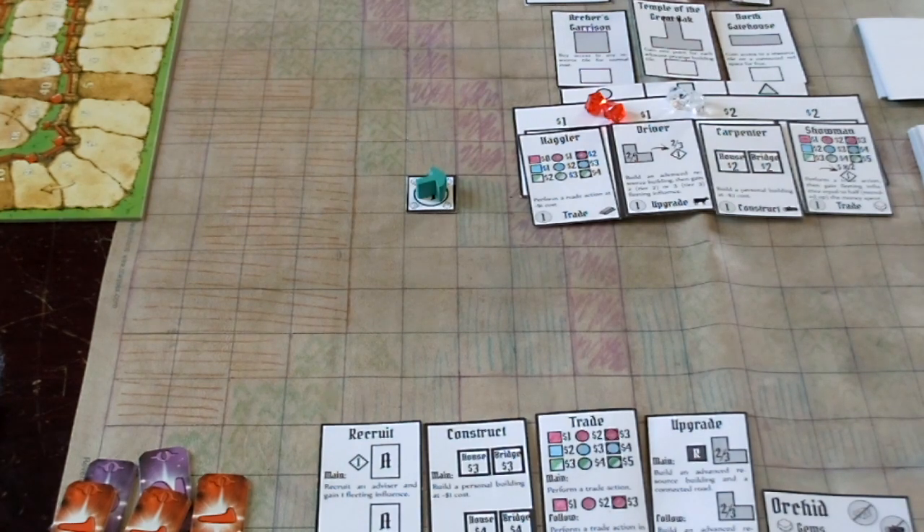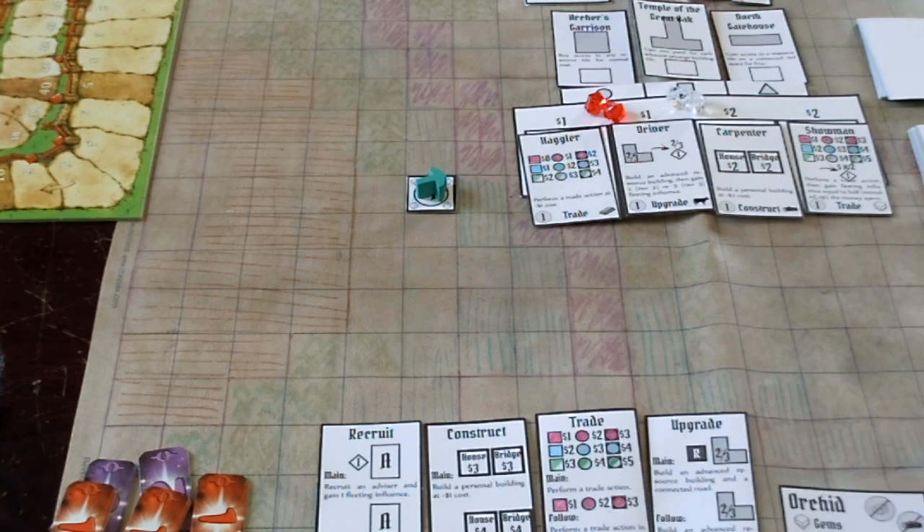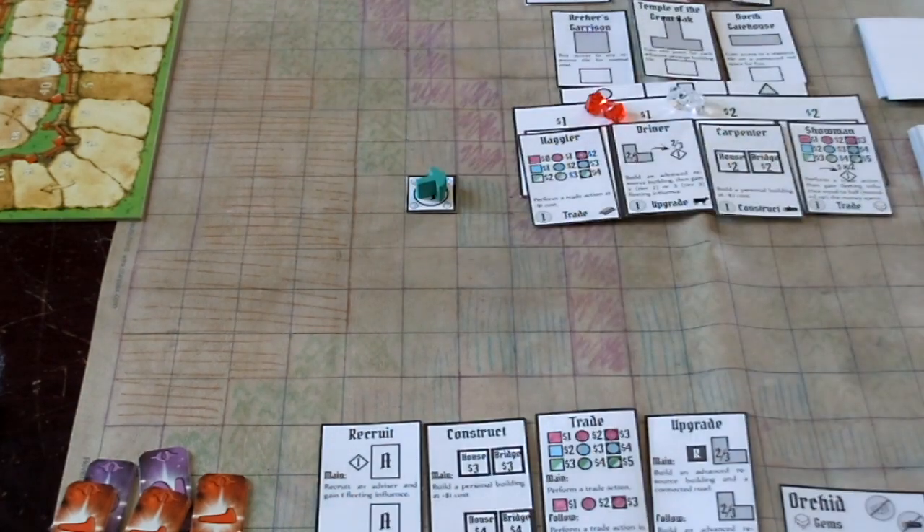So what are we doing here? I'm going to be playing as the Orchids. I should mention that this copy is obviously very much a prototype. All my nice prototypes are off somewhere else, so this is the prototype that I have. Just bear with it. We're using a Galaxy Tracker space box and a Carcassonne scoring board.